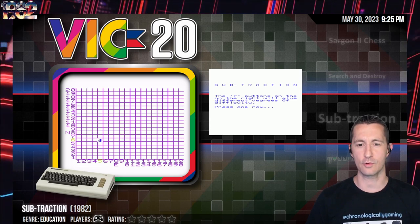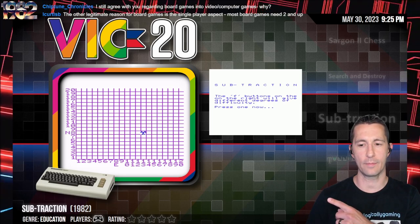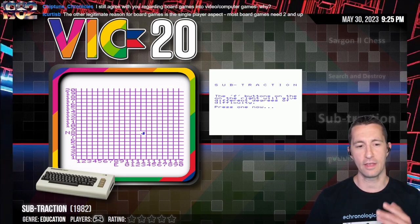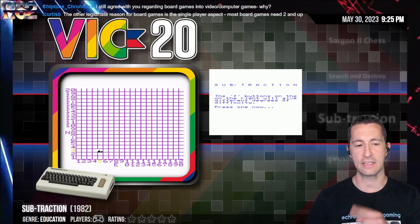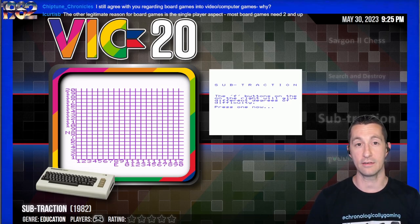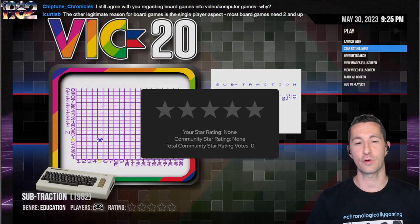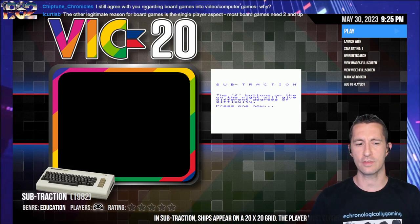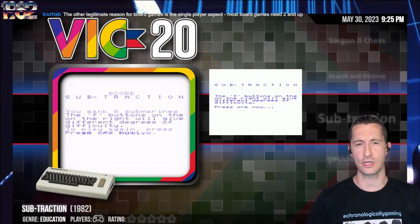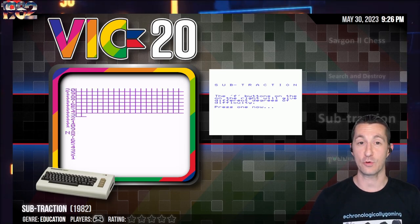Our next game is still on the Commodore VIC-20: Subtraction, the second part of a two-parter with Lighthouse. It's an educational title — you take two quadrants, subtract the numbers, and type in the answer as fast as you can to destroy the ship in the middle. For the purposes of this channel, one star. It gets the job done as an educational game, but that's about it.